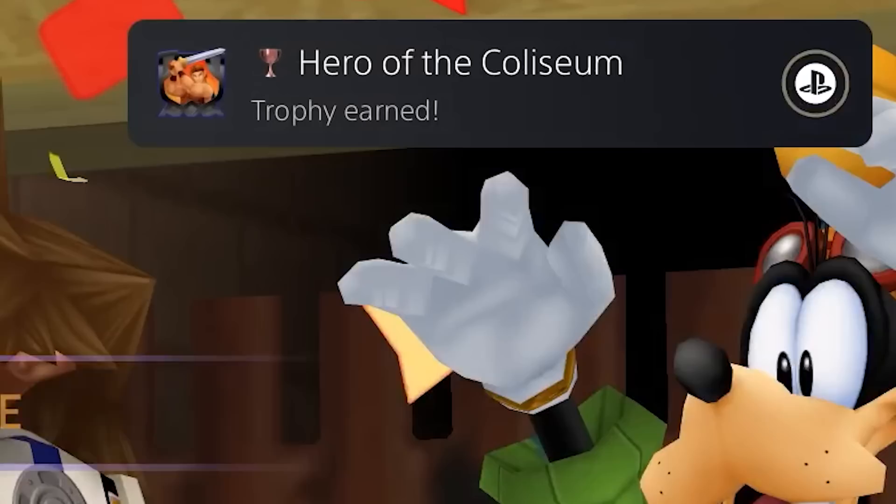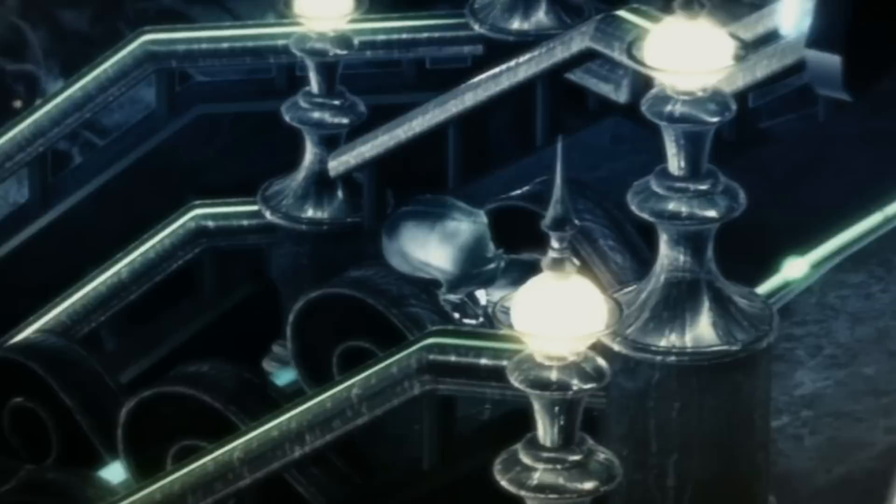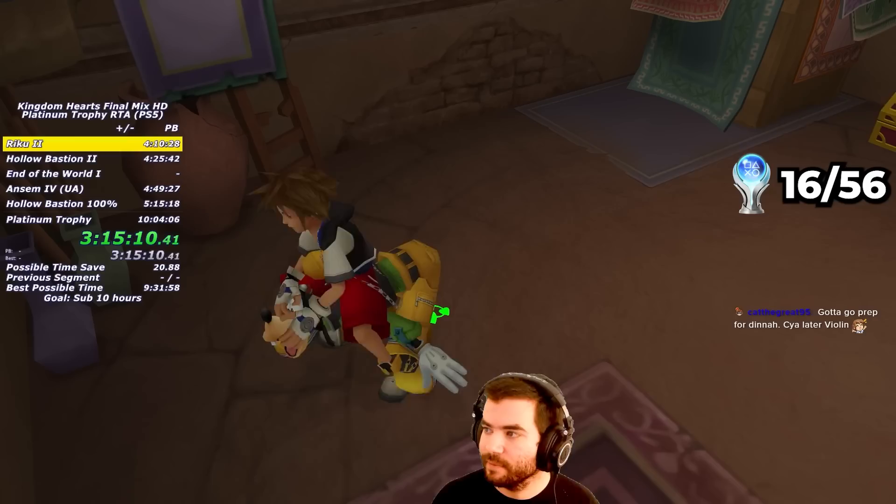Defeating the Hercules Cup earns me the Hero of the Coliseum Trophy. Beating Hercules also unlocks the Yellow Trinity. While I could seal the Keyhole to Olympus Colosseum right now, I choose not to, because sealing every Keyhole makes the long Deep Dive secret ending play during the credits. By not sealing the Keyhole in Olympus, I'll get a shorter teaser of the secret ending instead, saving me a good chunk of time.